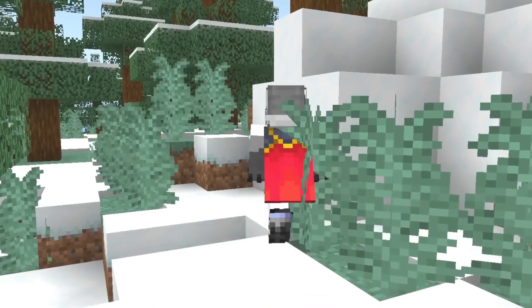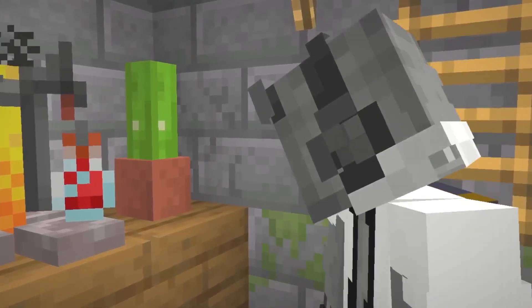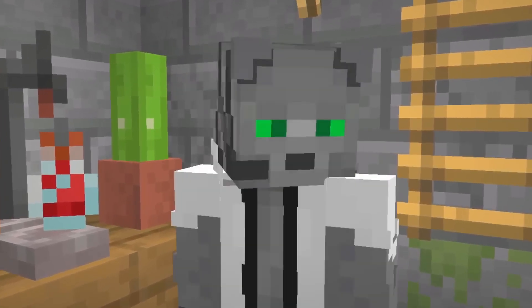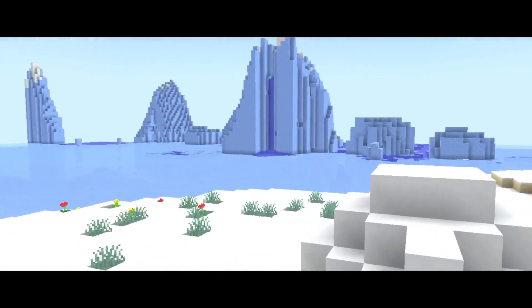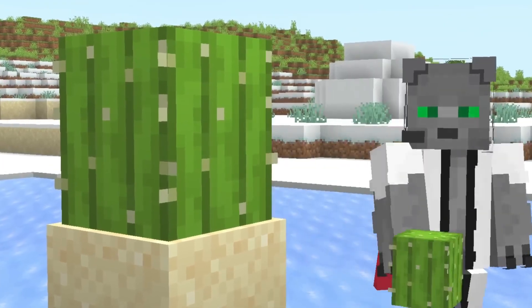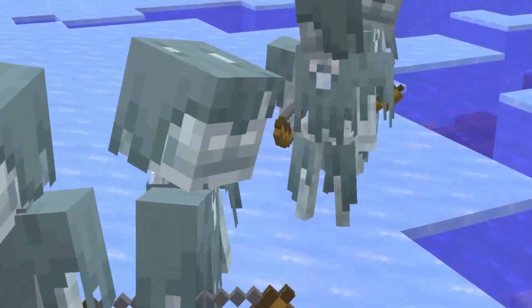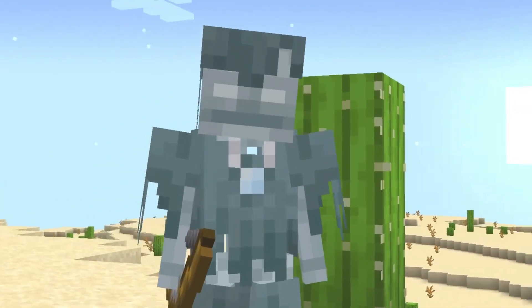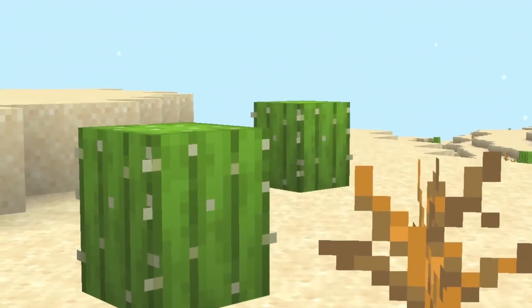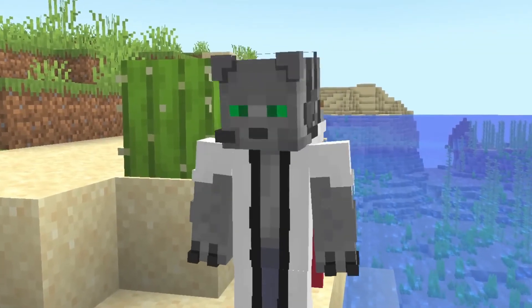There are many important details in the secret room. One of the most important is the cactus found on the table. What does a cactus do in a completely frozen, cold biome? This cactus tells us that the stray couldn't be responsible — those mobs only appear in cold biomes and would never reach deserts. For obvious reasons, snow golems couldn't have built it either, which makes us think it was perhaps a person who liked to travel and passed through a desert.